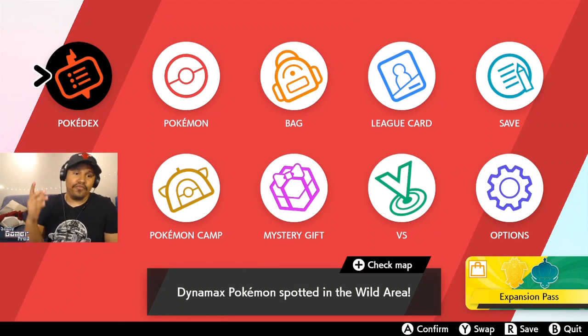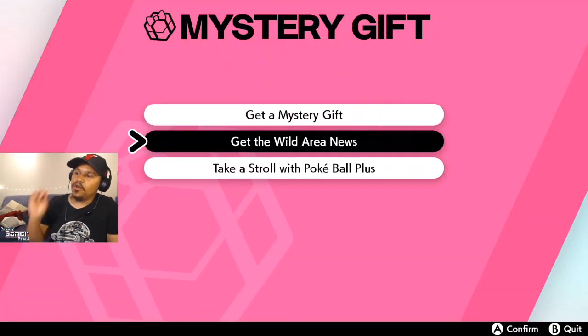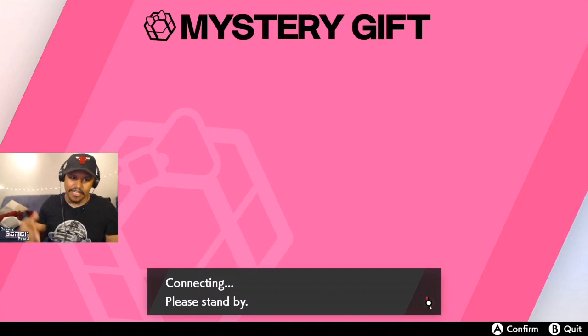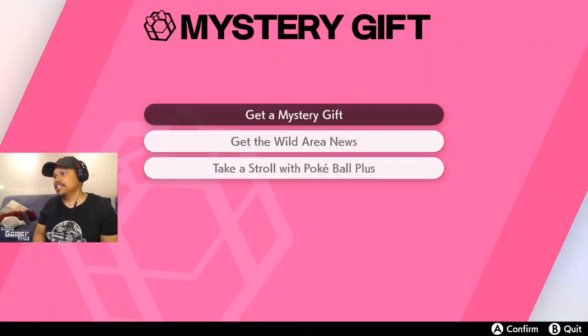First thing you need to do is head over to Mystery Gift to update the Wild Area News so you can get your dens updated. Doing this will take all the Pikachus out of your den if you updated it last time. So if you updated from that last event but didn't get the shiny Pikachu and you want Pikachu over Eevee, this will reset it and move Eevee into all your dens — just like we did by connecting to the internet.